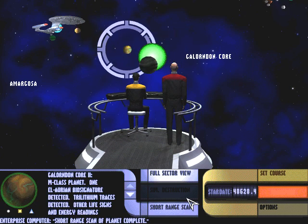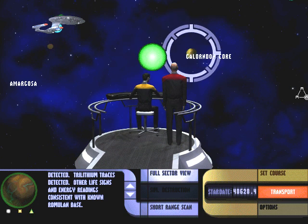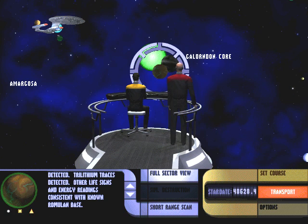And here's that planet which has mass quantities of rogarium. So the next planet is the one I'm actually looking for. It appears we have found Soren. Thanks a lot for that hint, Star Trek Generations. Counselor Troi to the transporter room.